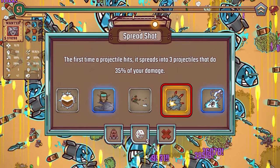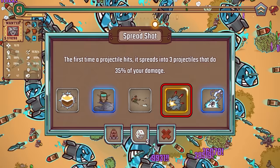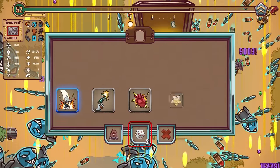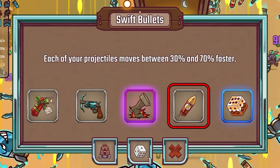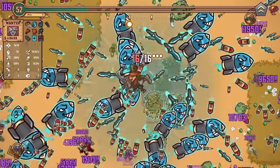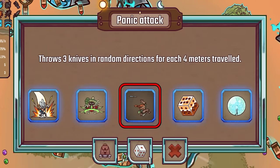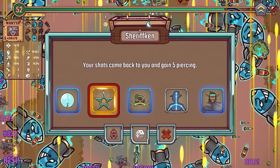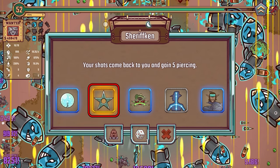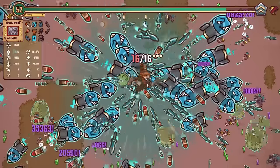The game keeps throwing things like this at me. When your projectile hits it splits into three projectiles that do 35% of your damage — yes! Can't remember what enemies look like in this game. At least I keep getting chests. I'm just going to reroll these till I get something good. Each of your projectiles move between 30 and 70% faster — oh the game didn't like that, it lagged pretty hard. Throws three in nice round directions for each four meters traveled. Shots come back to you and gain five piercing — is that going to mess everything up? It's gold and shiny. I'll reroll that and get the super special gain much more attack speed.